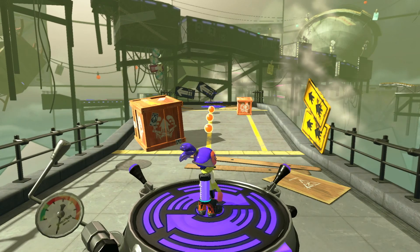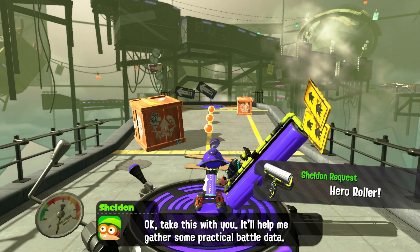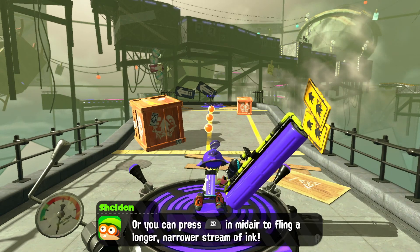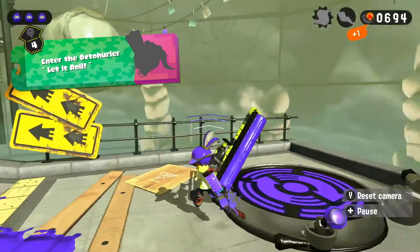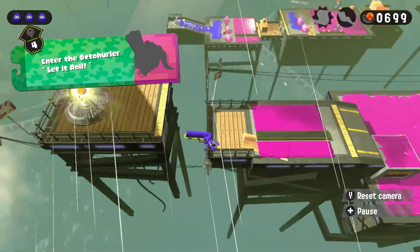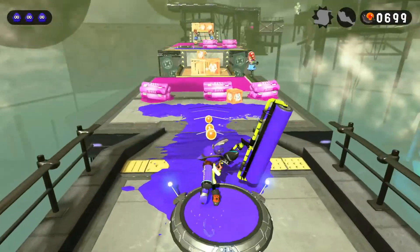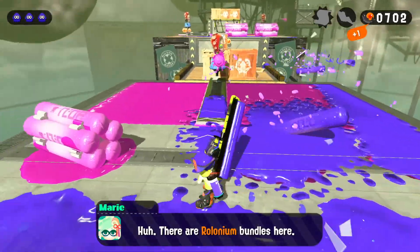Alright, so right off the bat we get a little intro from our weapons. He's telling us that we now get to use the roller paintbrush along with the little gun that you're going to use as well. So we're getting a feel for the paintbrush here. I don't normally use a gun in this or in the online play — I usually use the dual wields — but we're going to go ahead and give this thing a try.